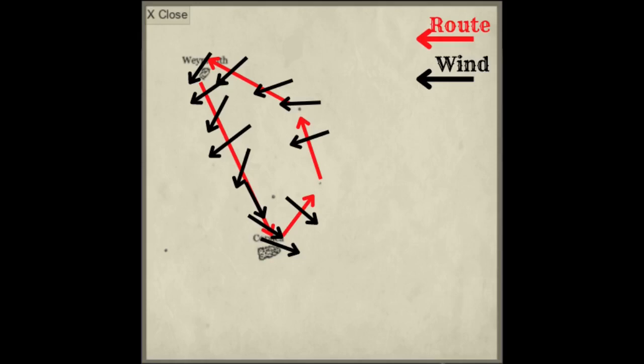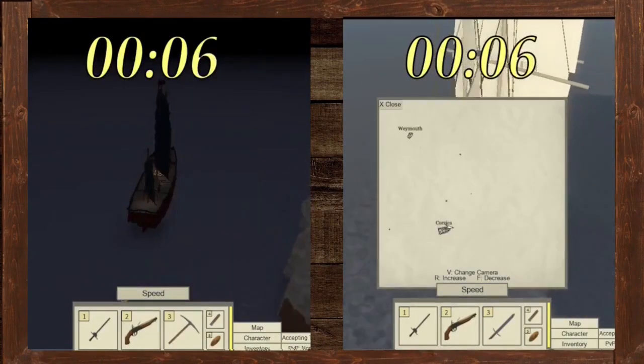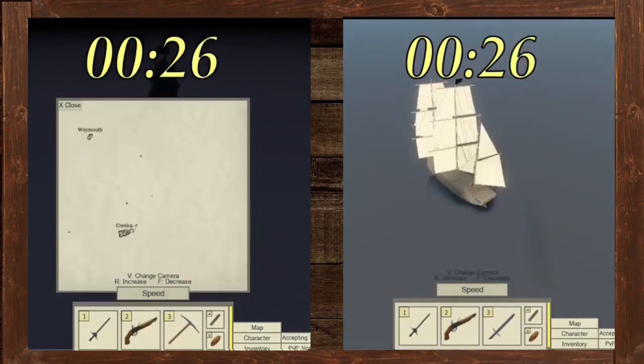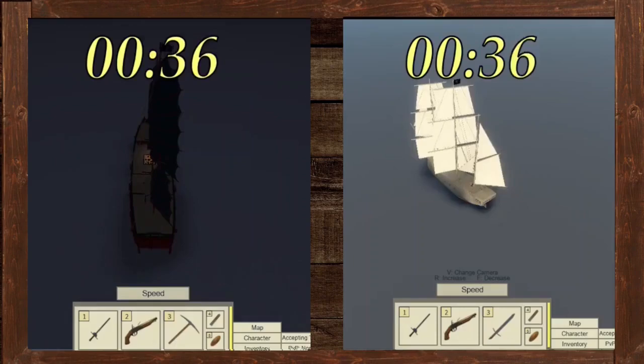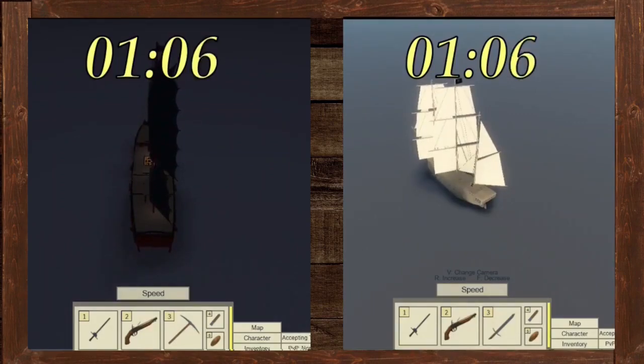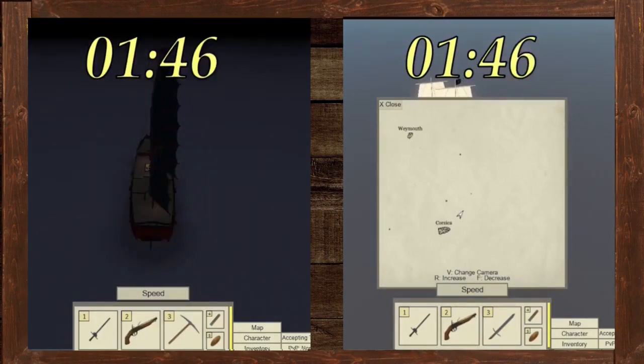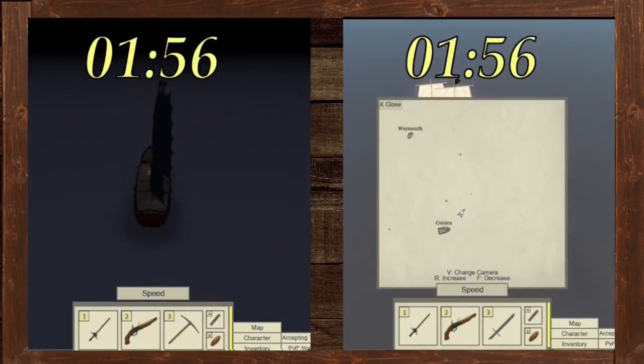The return journey back to Corsica is mostly downwind, so that'll be the downwind test. Both ships are sailed by me on separate occasions and I've put both footages side by side. I'll try to keep to the route as closely as possible to make it accurate. I'll speed it up because it's just boring sailing, but feel free to skip towards the end of this footage if you like.